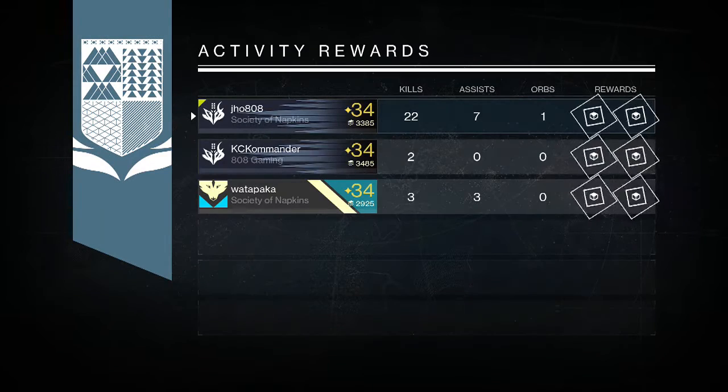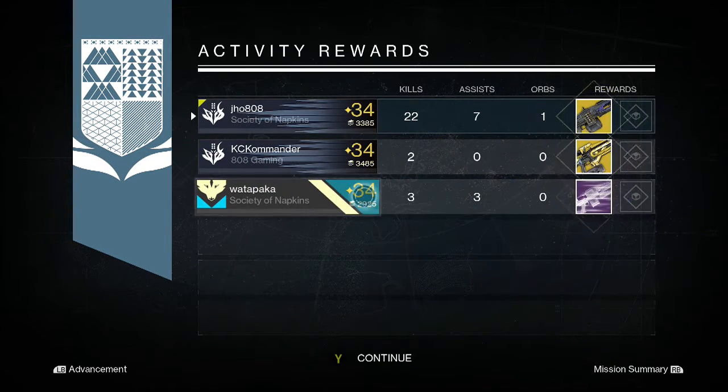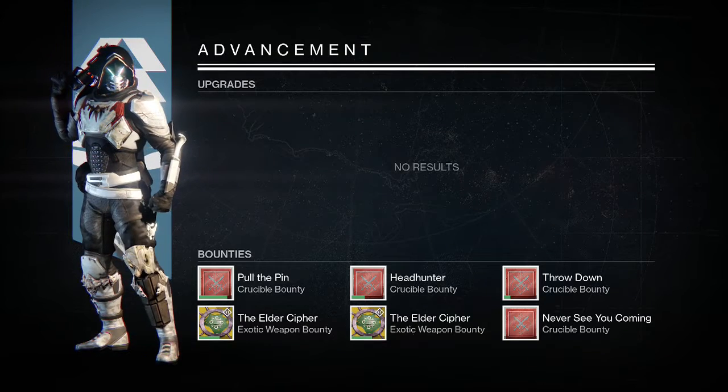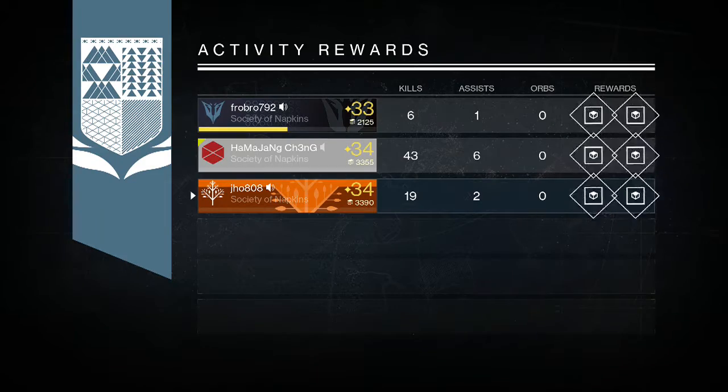Starting off on my Warlock, we were able to get an exotic machine gun called the Thunderlord. Pretty cool exotic right there. My friend got a Plan C and my other friend got a legendary heavy weapon engram. That was not bad rewards for my team — at least we got a couple exotics out of that first one.